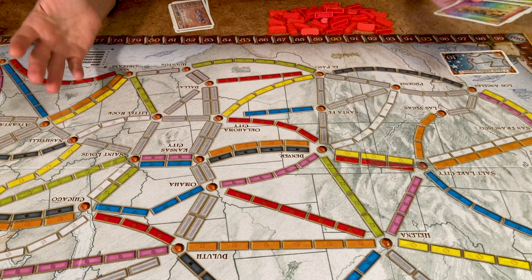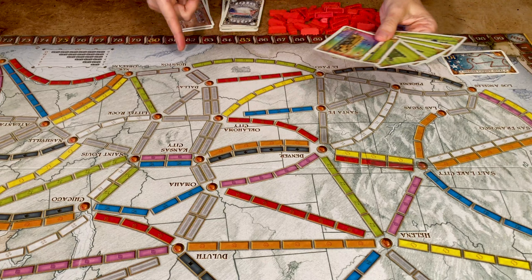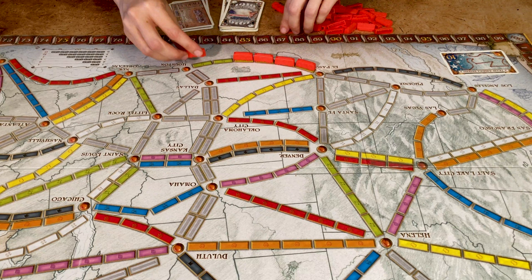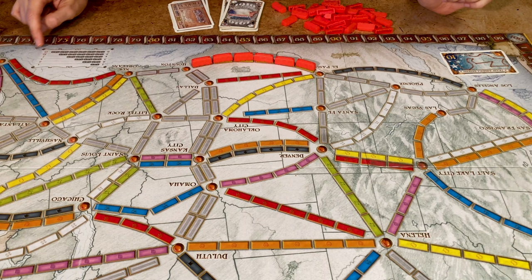Instead of drawing cards you can claim a route between two cities. If you have the corresponding cards you can start placing trains on the map. For example, here I have enough trains to place from El Paso to Houston — I have five greens and a locomotive. The locomotive is a joker; you can use it as any colored train. I place the trains, discard the cards, and the six-train route will give me 15 points, as shown in the chart.